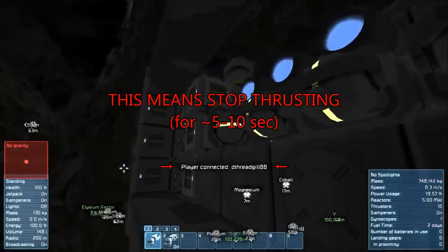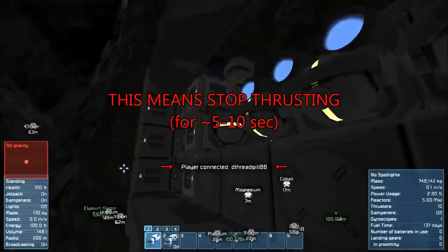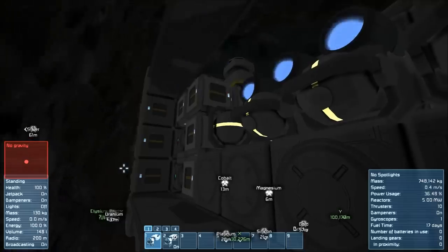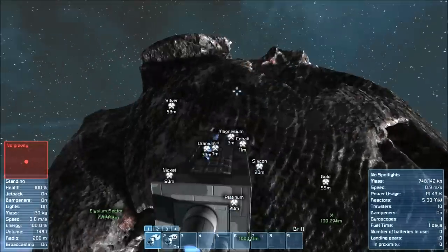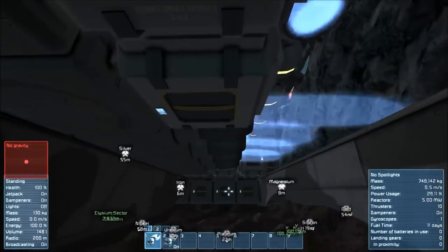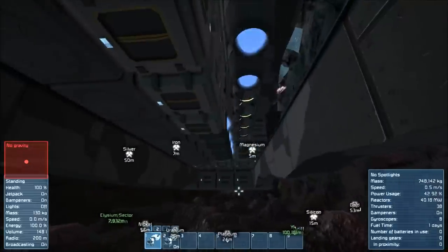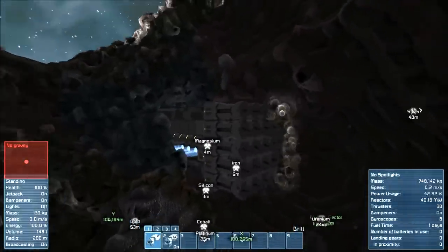If you see someone log in, stop thrusting immediately for about ten seconds. Currently, when someone logs on to a server, the server gets bogged down by sending him the map and calculating all other kinds of crap, and basically everybody already on the server temporarily loses connection for five to ten seconds. This means your drills will no longer actually drill, even if they're on. The asteroid won't shrink away from the front of the ship, which means if you keep moving forward, you're just bashing your drills against the asteroid over and over again. And I shouldn't have to tell you that's not good.